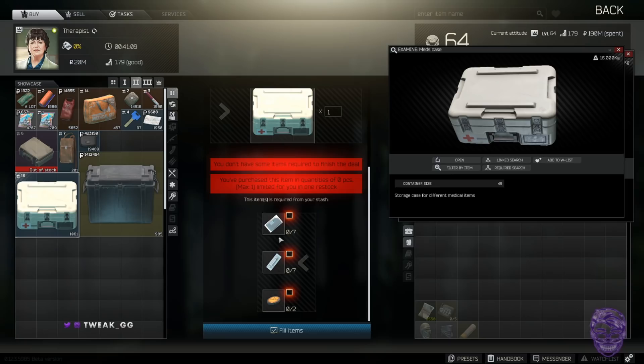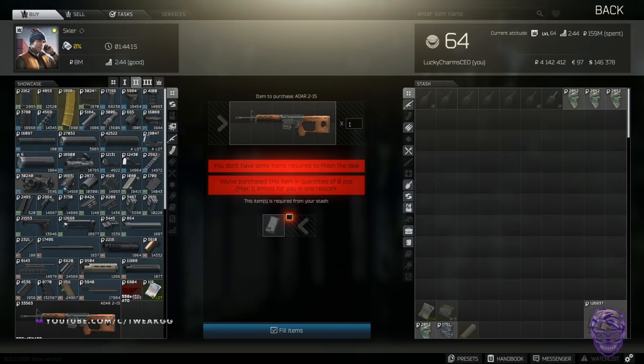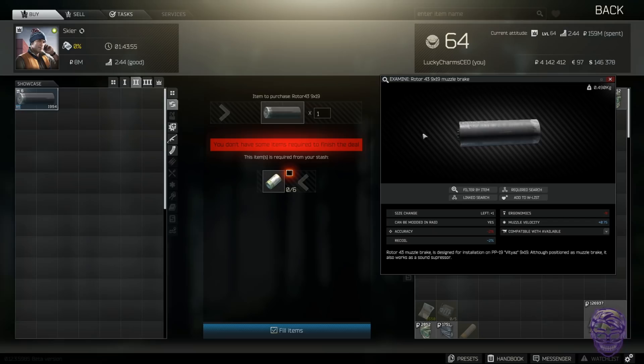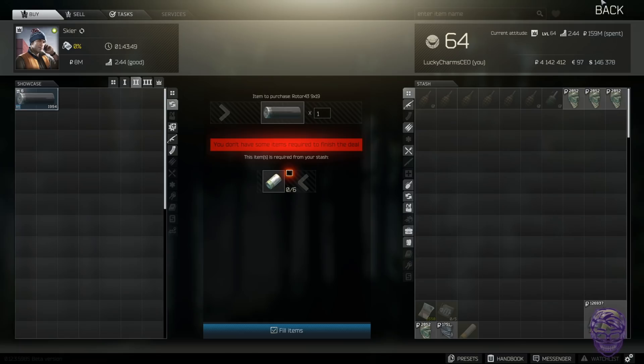Skier level two: a Rotor 43 9x19 suppressor for six D batteries. If you like running 9x19 guns and want that suppressor, grab D batteries. However, D batteries also trade for the Gunsmith handguard for shotguns, so I'd probably suggest just selling D batteries on the flea market early game — you'll make more money. But if you really want that suppressor and have a bunch of D batteries lying around, go for it.